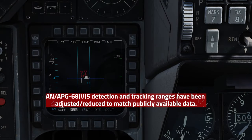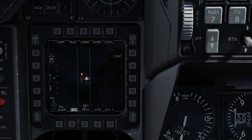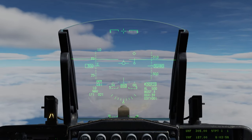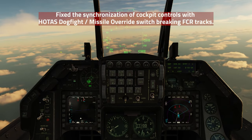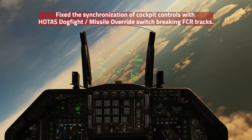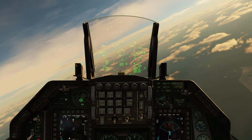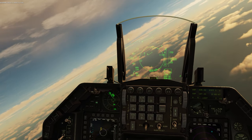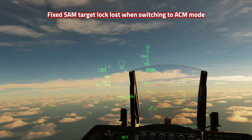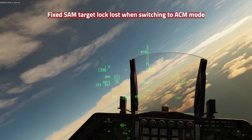The first change is the ANPG-68 detection and tracking ranges have been adjusted or reduced to match the publicly available data — they have been nerfed. About 37 to 38 miles in RWS mode is when you're actually going to be able to bug a target, and here in the HUD view you can see it was about 37 and a half miles. The next change is when you bug a target in SAM mode but you're in NAV mode and switch to MRM or ACM mode, it would drop the contact — and that has been fixed. Here we are in MRM mode with a bugged target in SAM, I switch to ACM mode, the target is still locked, and I'm able to get an AIM-9X on this guy, so that's amazing that they finally fixed this.